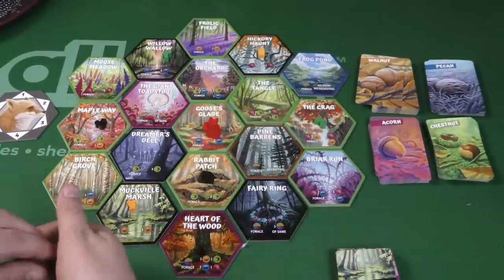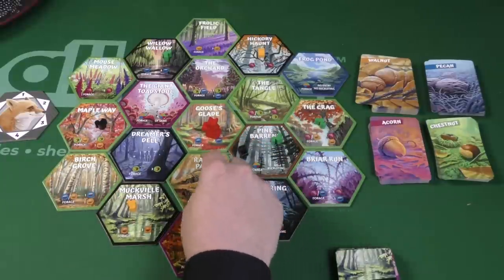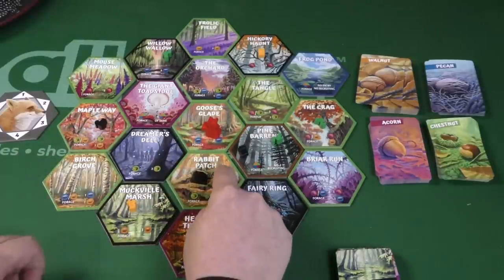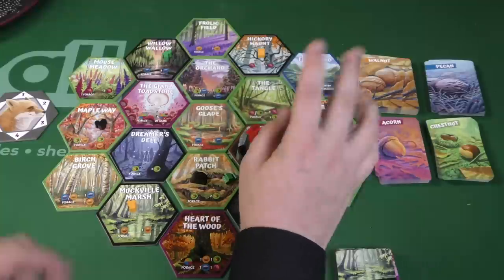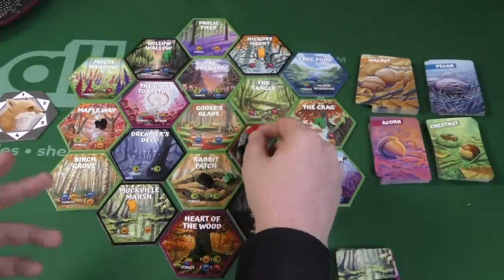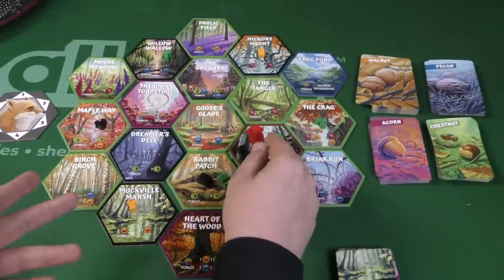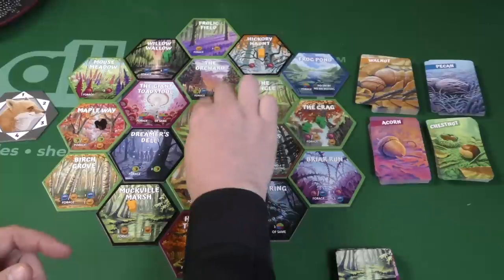There's also something in this game called scattering. You can have squirrels in the same area — you can even have a squirrel where someone else builds a nest. But if there are two black squirrels here and I put mine here and build a nest, you will force your opponent's squirrels to scatter. Also, if a fox moves into a spot, all squirrels scatter.